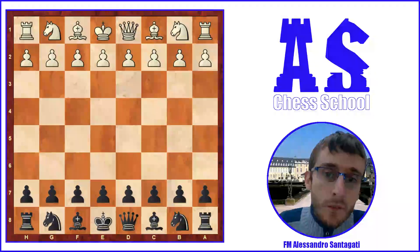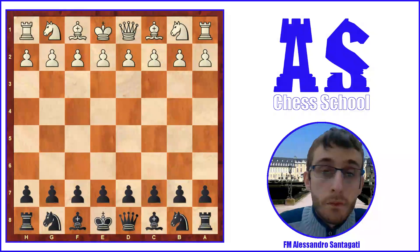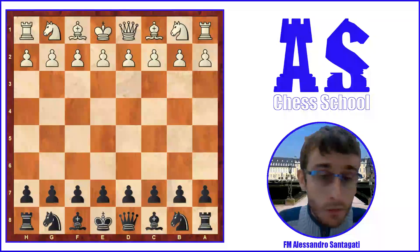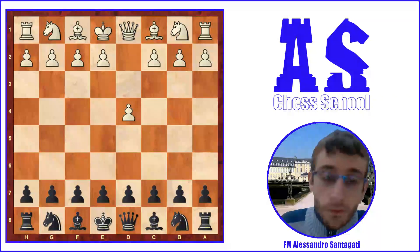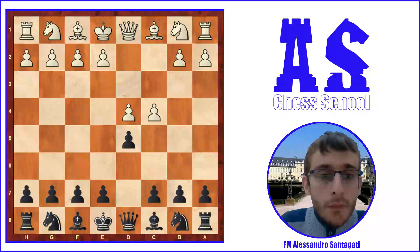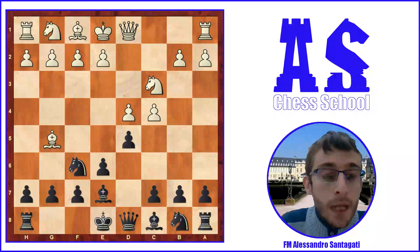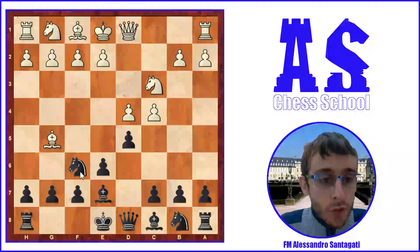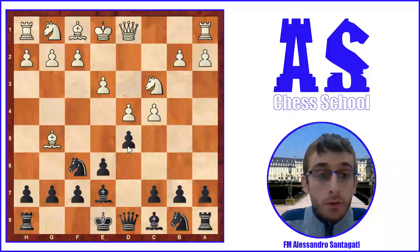A fantastic result for him because he also got the grandmaster norm at the age of 13 or 14 — a very young player. Let's get into the game: d4, d5, c4, e6 — Queen's Gambit Declined — and Knight c3, Knight f6. Black played a very solid game with Bishop e7. I also play this structure; it's a very solid opening. Now e3, h6.